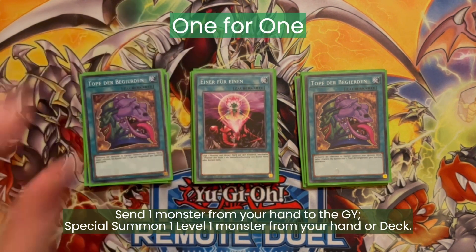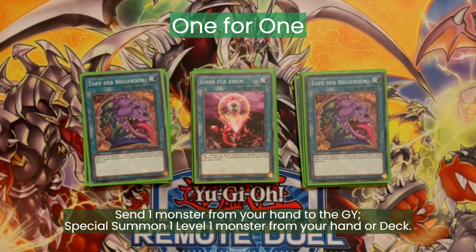Then a One-for-One. This can special summon both the Auto Navigator and the Nucleus Core from our deck by discarding a monster. It's a pretty nice card and it can be Ash bait.